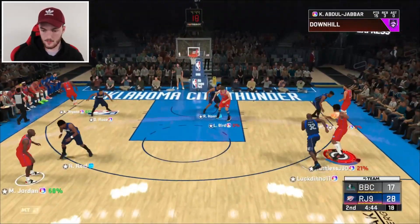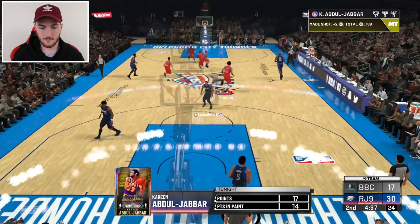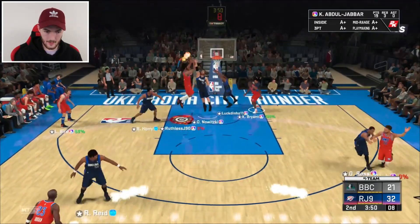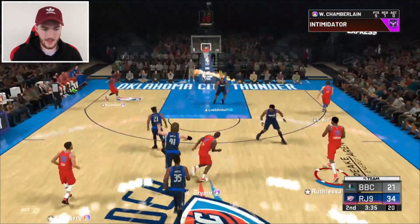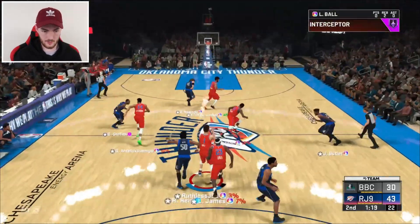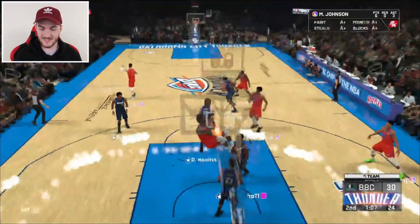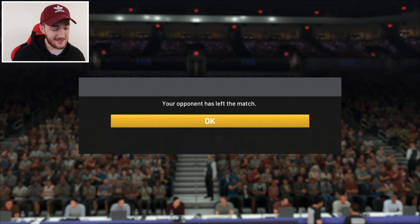We're into the next quarter with the starters on but Kareem stays on for obvious reasons — he's got that takeover and hasn't missed a shot, 17 points shooting 100%. Screen from Kareem, Kobe with a pump fake, back to Kobe again. Kareem misses one so we're not at 100% anymore. Bird gets his first and second bucket. MJ left wide open for an easy mid-range — MJ's first bucket, though he has three assists. Magic with a poster slam and that's going to do it — our opponent rage quits.